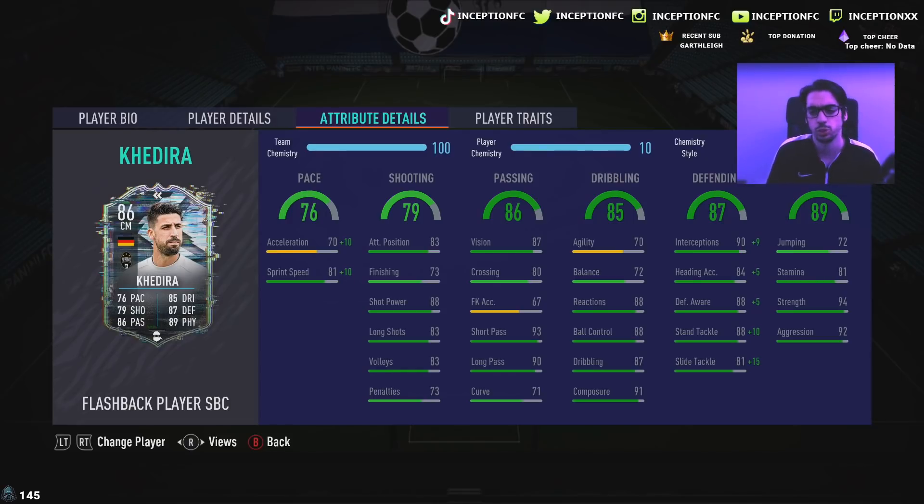He definitely looks like a pretty cool card. 70 agility and 72 balance is a very big thing we're going to have to take a look at in game. But the defensive stats for base card stats look great — 90 interceptions with 84 heading accuracy, 88 defensive awareness, 88 standing tackles, and 81 sliding tackles. Those are really, really good base card stats because when you give him the shadow chemistry style, you're essentially making most of these stats perfect. Defensive awareness is a big thing for me; the fact that he has it at 88 is great. This card would be really nice on medium-high work rates — I really wish that he was — but the medium-medium is going to work okay with that defensive awareness.